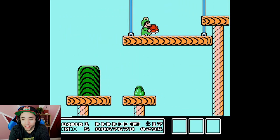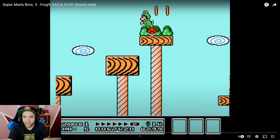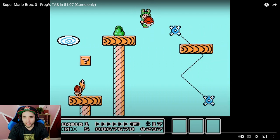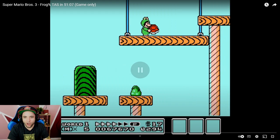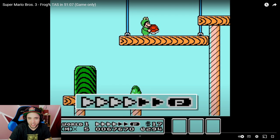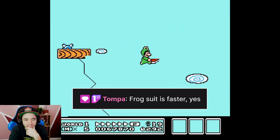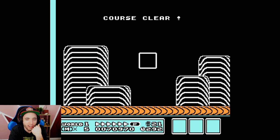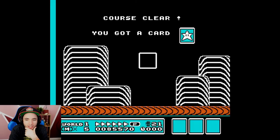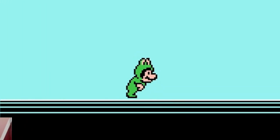Can RTA runners do that P-speed right there? Is there enough room? Don't tell me that's a new strategy — a slightly earlier P-speed? Or is it because the Frog Suit can go fast enough? Look at the P-meter arrows. So the Frog Suit's faster, so it allows you to preserve that one arrow better. I'm still going to try that as an RTA runner. It wouldn't be that big of a time save — probably a couple frames.